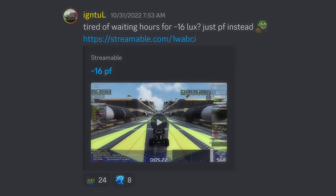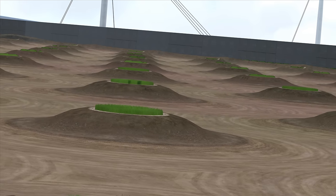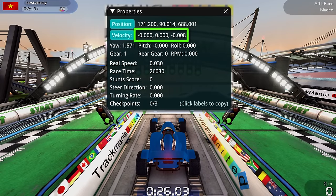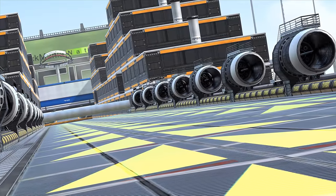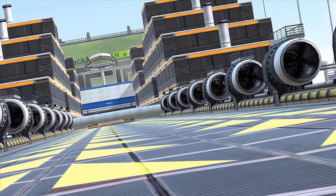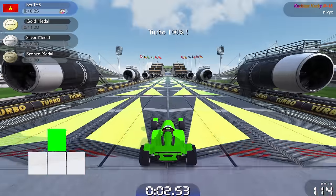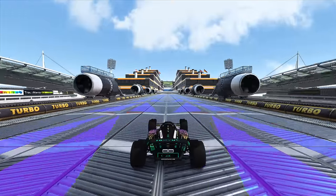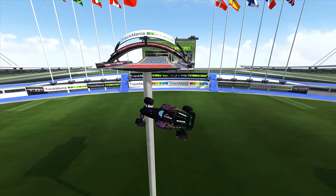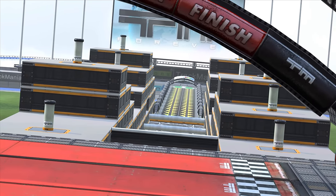Ignitol had discovered that another luck-based track could be finished with a single input. To understand this strat, you need to understand the concept of default movement. When a Trackmania car looks like it's sitting completely still, it is actually still moving at an extremely slow pace not detectable to the naked eye. Because the game is deterministic, this tiny movement affects the car's position value, meaning the state of the car is slightly changing over time. Ignitol discovered that on Khakiest Khaki minus 16, a player could delay pressing the acceleration key until exactly 0.87 on the timer, allowing default movement to occur for a short period of time — miraculously enough to glide across the minefield of blocks and effortlessly guide the player into the finish.